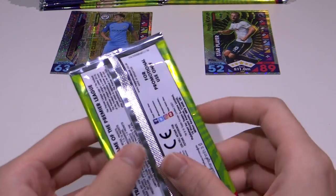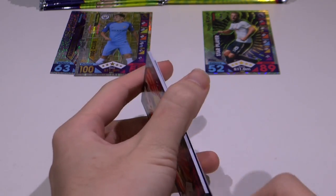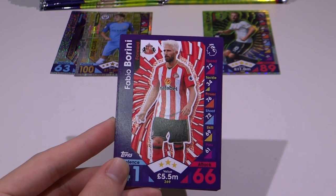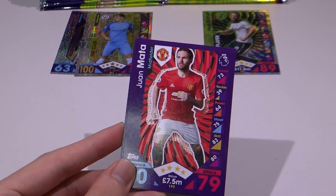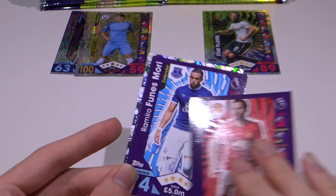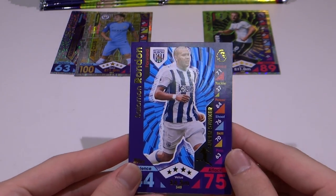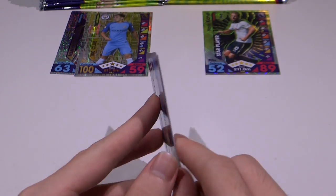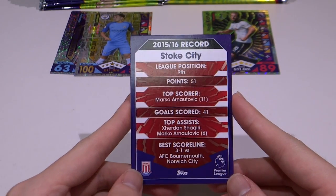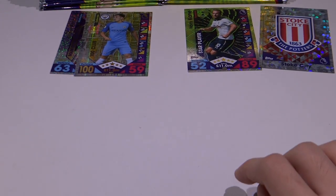And onto the fourth packet. Jose Holebas. Fabio Borini. Juan Mata — what a downgrade, old man there. Ramiro Funes Mori of Everton. And we have Salomon Rondon of West Brom — Icon Card. And we have the Stoke City club badge. Let's just look at it — league position. Very, very nice design. And moving on to the last packet.